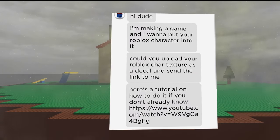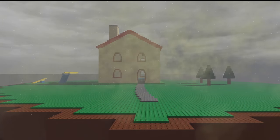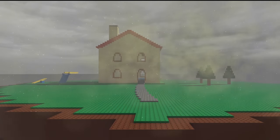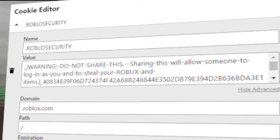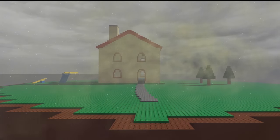In order for them to add your character into the game, they need a unique code only you can send them. They tell you to click inspect element, find the section labeled .Roblosecurity, and send them the code it gives you. It's easy and they even offer Robux in exchange. While it's pretty well known now that this is just an easy way for someone to gain access to your account, it wasn't always well known. Most of the community was unfamiliar with how it worked, and scammers were just finding out how they could use it to its full potential.